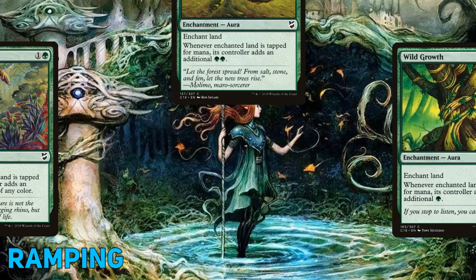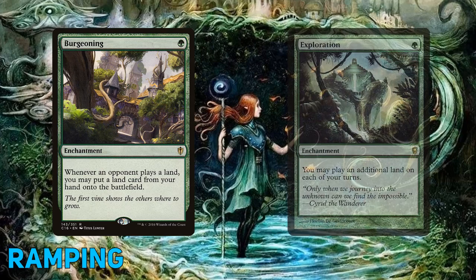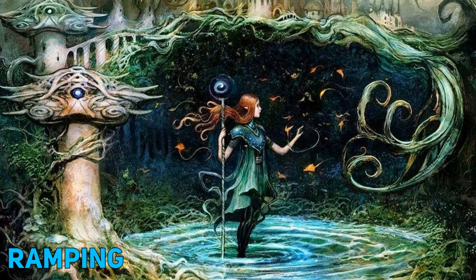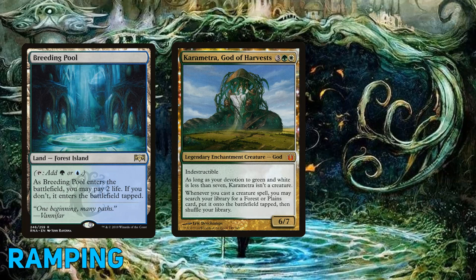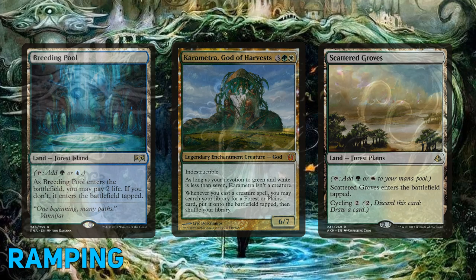If we're looking to drop all the lands from our hand as quickly as possible, both Burgeoning and Exploration are great for this deck. One of my personal all-stars is Karametra, God of Harvests — every time we cast a creature, we'll be grabbing lands out of our deck and putting them straight onto the battlefield. She fetches a Plains or Forest, so shock lands or cycle lands can help with fixing, and with enough devotion she can also be a 6/7 indestructible beater.